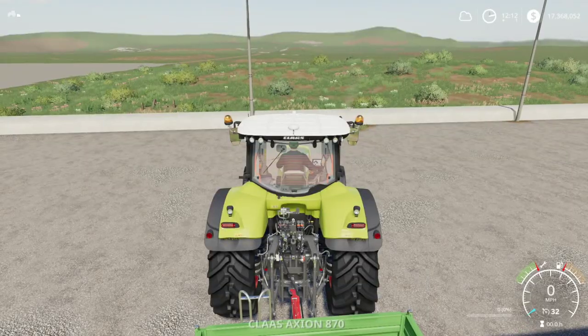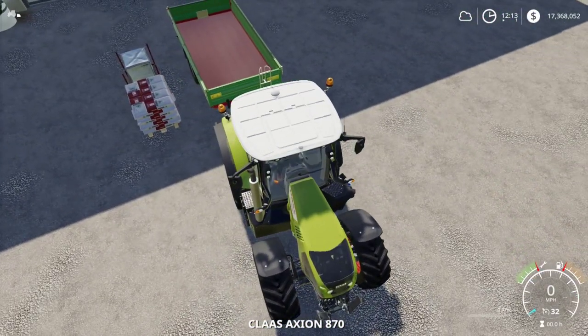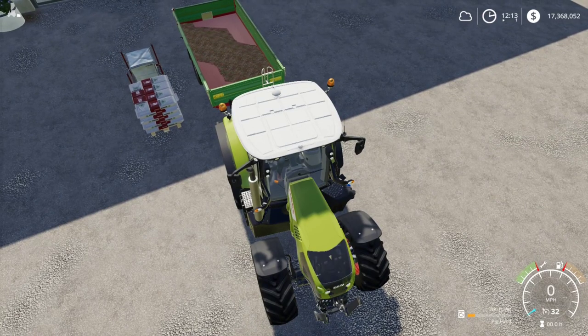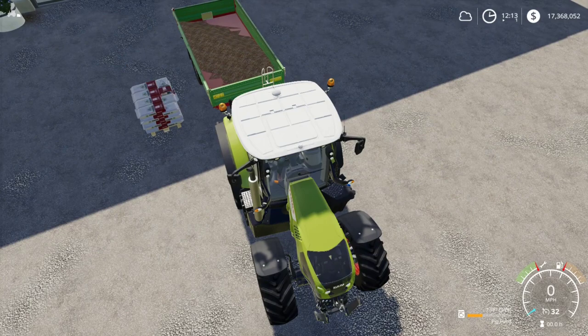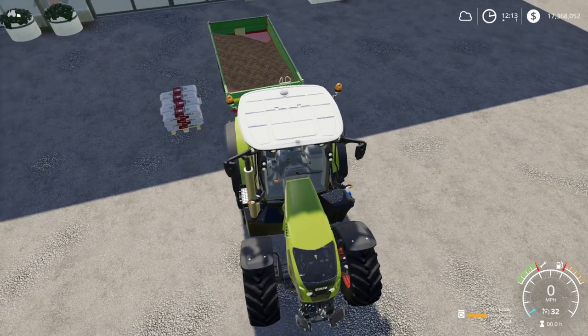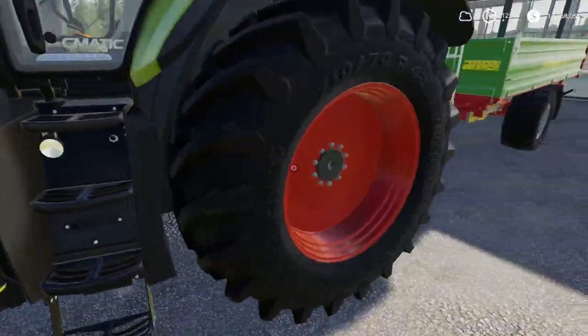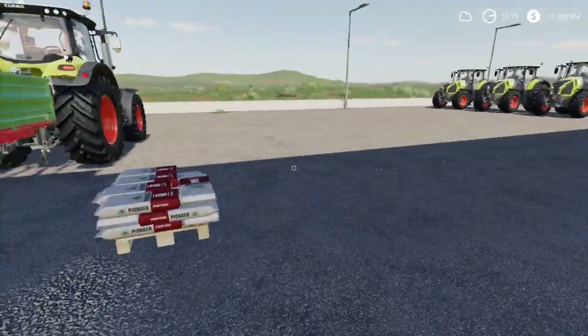In FS19 you can simply hit R and load these guys up. Right now it's loading up the big bag — that's why you can transport a lot back and don't have to transport them in pallets. Now it's loading out the pallet. This is a very easy way to fill up pig food if you want to buy it in pallet form.